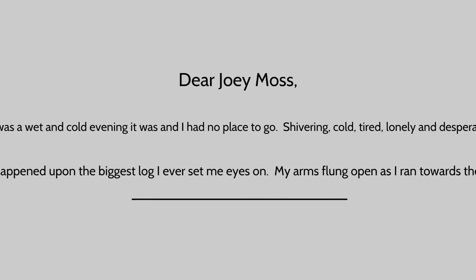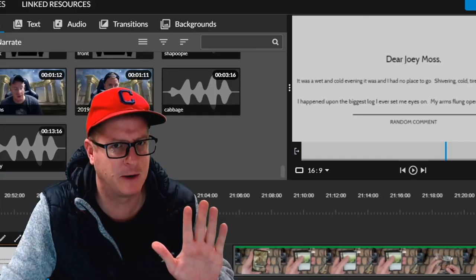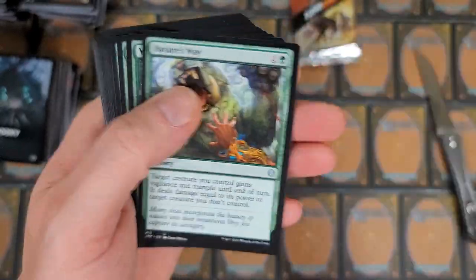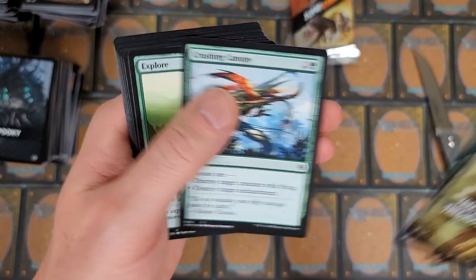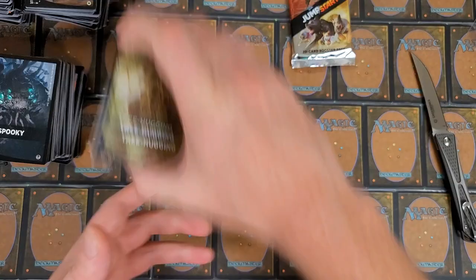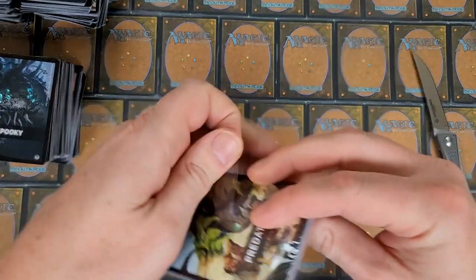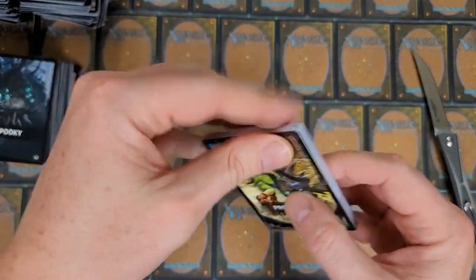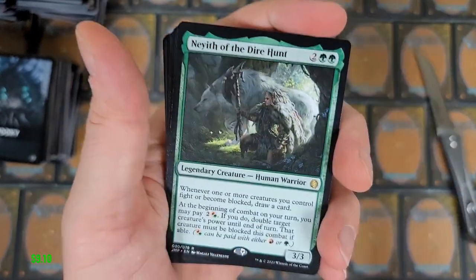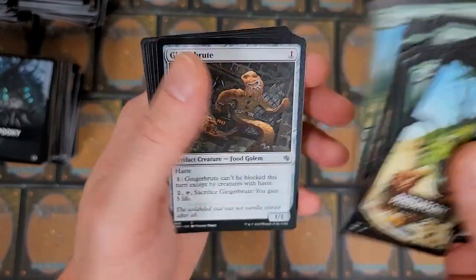Dear Joey Morse — it was a wet and cold evening, and I had no place to go. Shivering, cold, tired, lonely, and desperate, I happened upon the biggest log I'd ever set me eyes on... that'll be enough! That Recluse right there. Tell me all about your tree hugging days and let me know what else you hug — if it's not just trees, what else do you enjoy hugging? Those are cool cards — those are Tree Huggers, man.